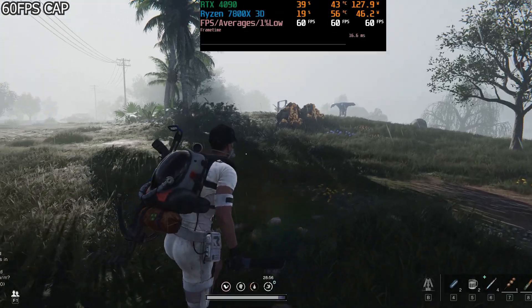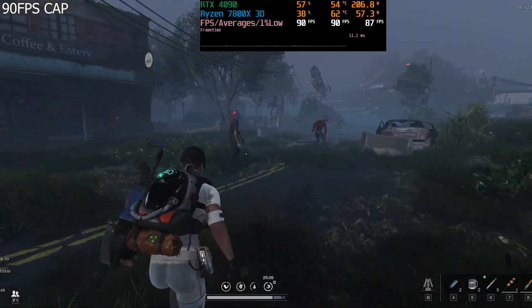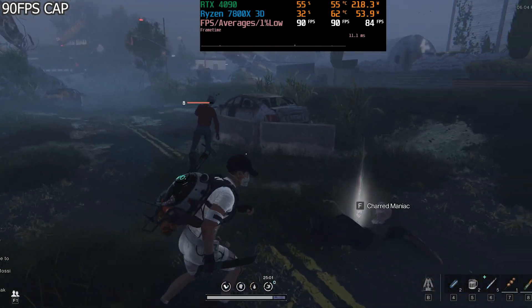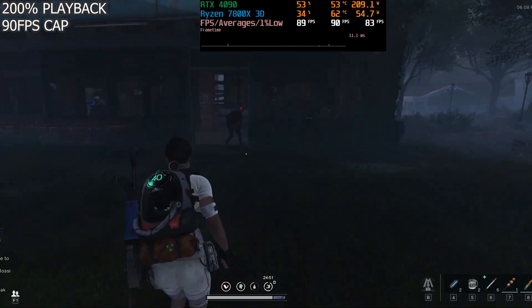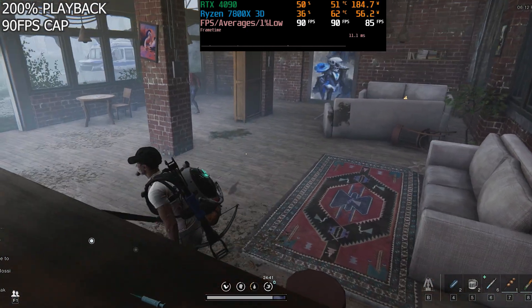Let's try 90 fps. Okay, so 90 fps seems to work really well. We have a very consistent frame time — there are tiny little hitches but they're practically unnoticeable. If you look at our 1% lows, they're in the mid-80s. This is perfect; the game feels even better to play than at 60 fps.